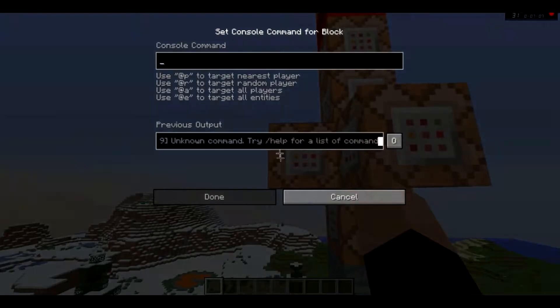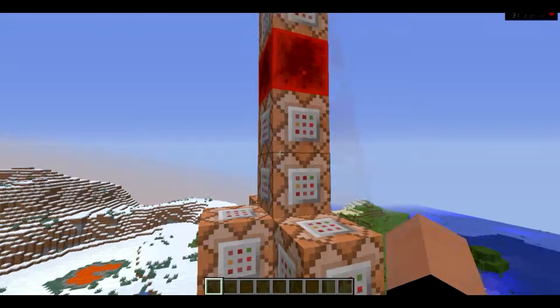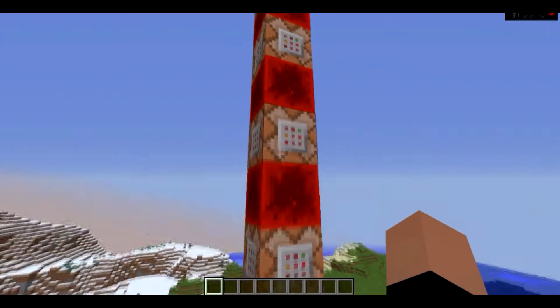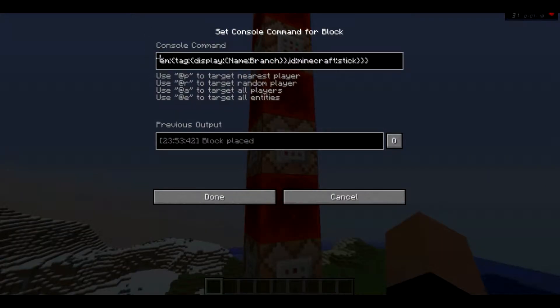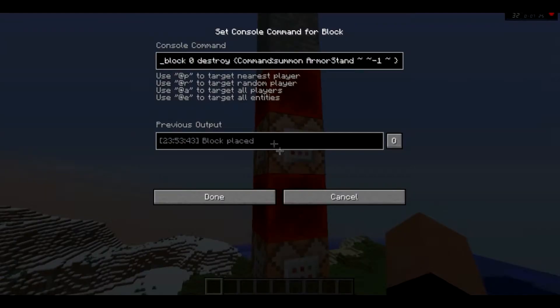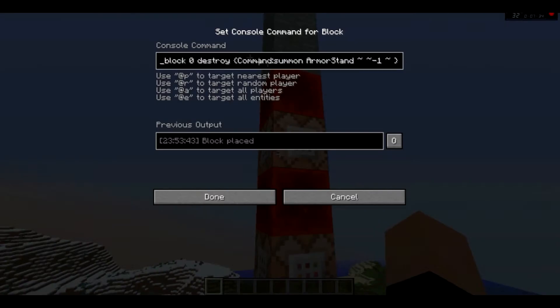Now this — you might be wondering, why is it blank? Why would I bother putting one blank there? It's not originally blank. When we get up to it — that's the set for the redstone. That's to set one of the blocks, and that's to set another block. Now here's the interesting one: this sets a command block right here that summons an armor stand underneath it.